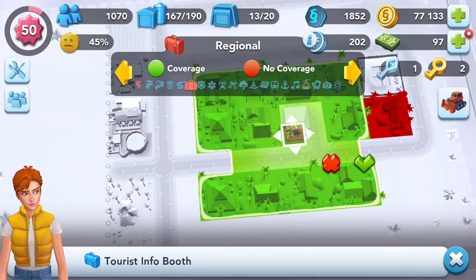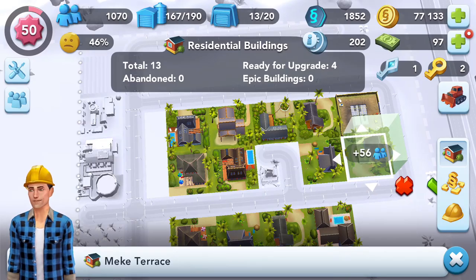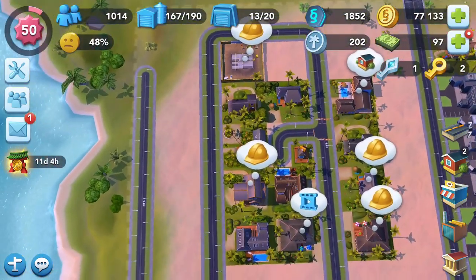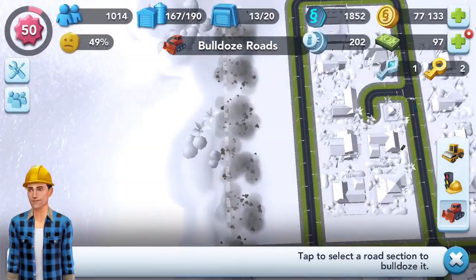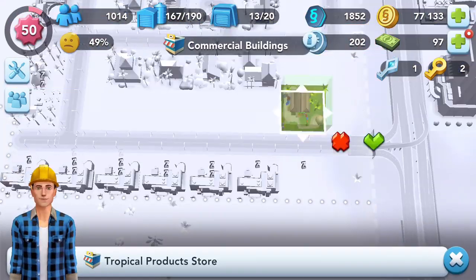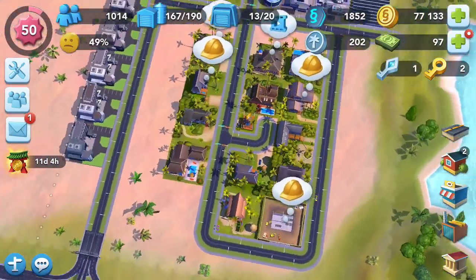Quick solution - just delete that. Let's look at our city. It's not an ideal layout but it works for what we're trying to do, which is just satisfy everybody. Let's put that right there just because - there you go. There's a little layout for you, and I think this is far enough away from everything.